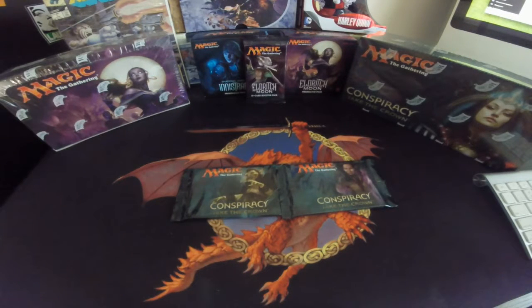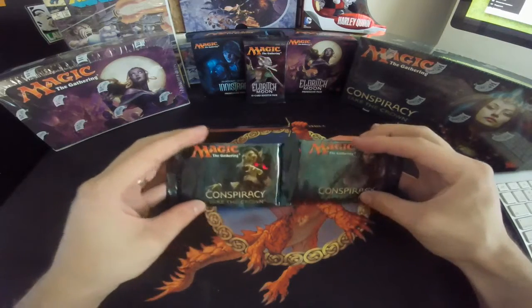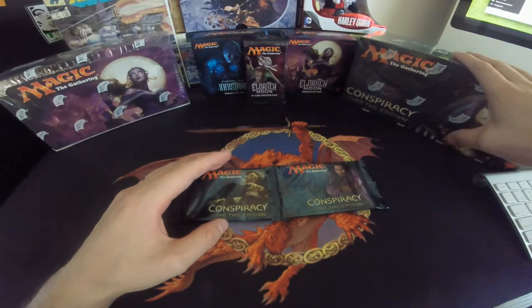Hello and welcome back to another episode of Cracking Packs. I'd like to thank our sponsor Bluegrass Magic Game Shop for providing Conspiracy: Take the Crown. New set came out today — as you see here, I'll be opening a box of it, probably uploading over the next couple days.